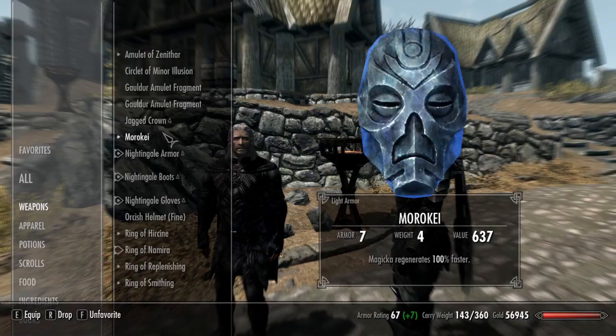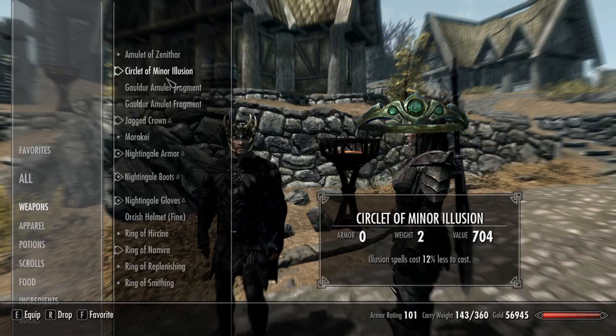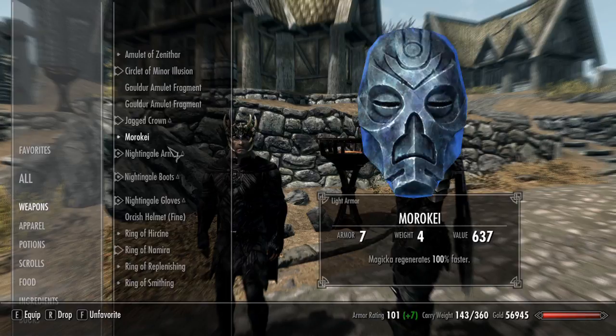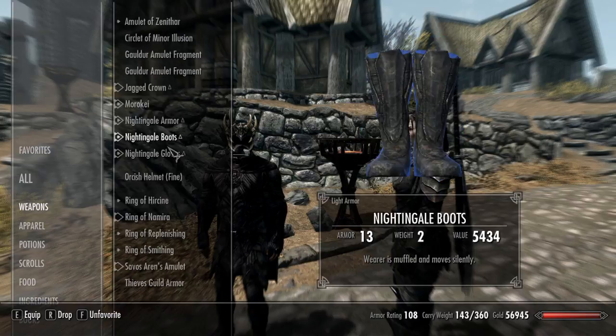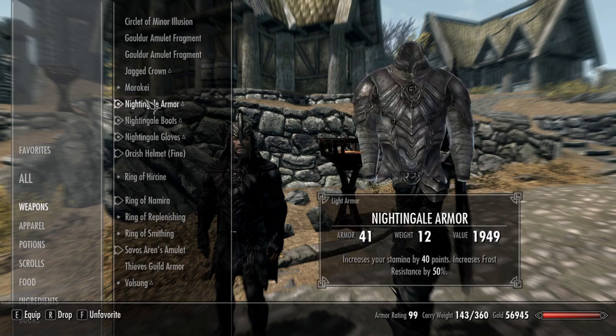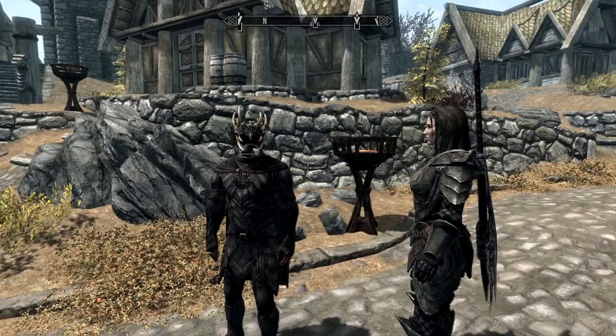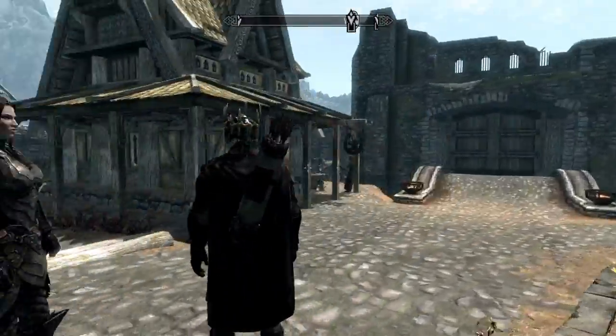The way it works is you have to have the Jagged Crown right here. You get this in a quest with the Stormcloaks or the Imperials toward the beginning. Just as a note, if you want to beat the quest you have to give the Jagged Crown to the leader, so if you want to do this glitch you have to keep the Jagged Crown.